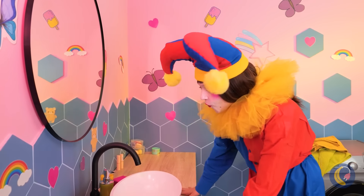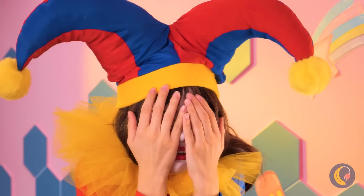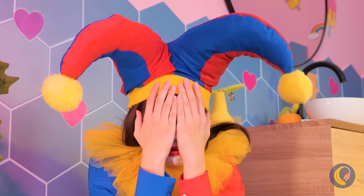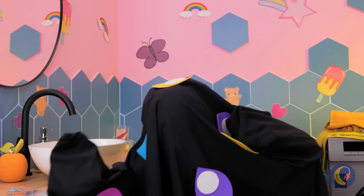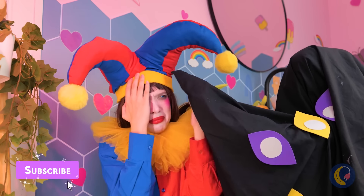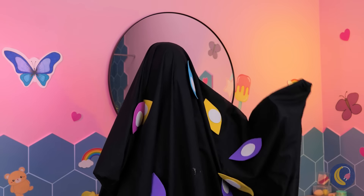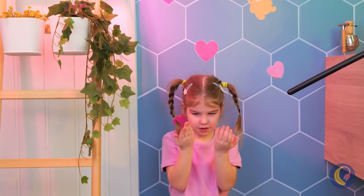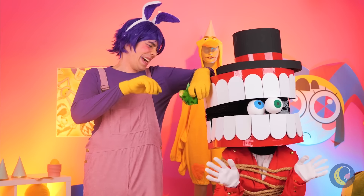Ooh, this place looks like a bathroom. Pomni just saw her new reflection. Oh, don't cry, Pomni — it'll be all right. Look, even Kalfmo feels sorry for you, and he's got just the thing to help. Just need to wave the magic wand. Thank you — she's back to herself. And don't worry about Cain; Jax took care of him.